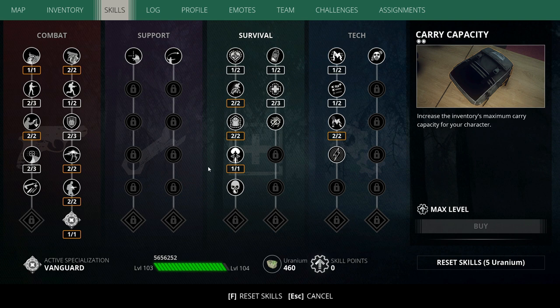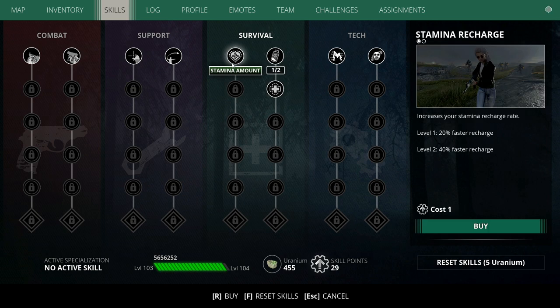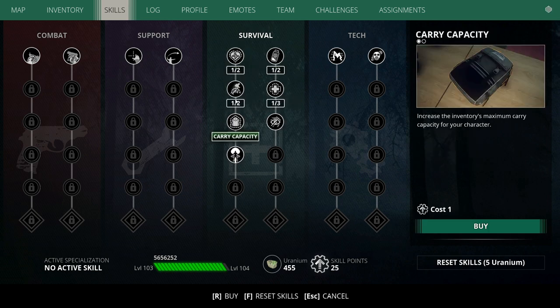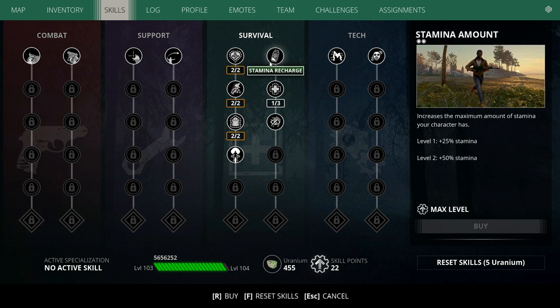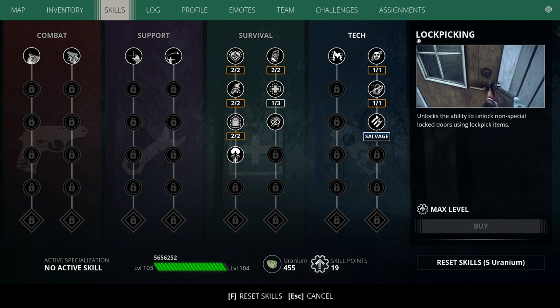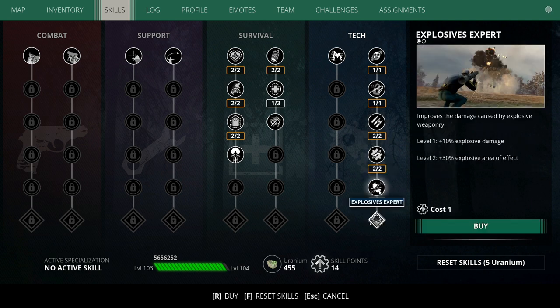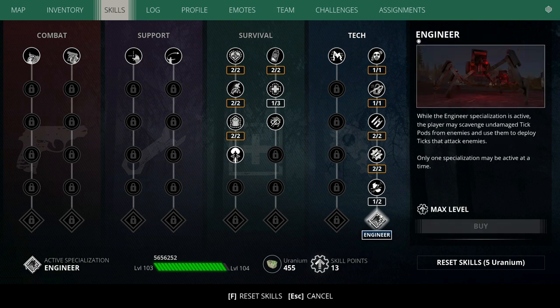And then, the moment that combat wraps up and you're going around to loot the machines, you're going to want to reset your skill points. Then you're going to want to put your points into the movement skills so that you can move around and loot very freely and easily. Then you're going to take chemist, max out salvage, max out mechanic, pick up explosives expert, and then pick up the engineer specialization.